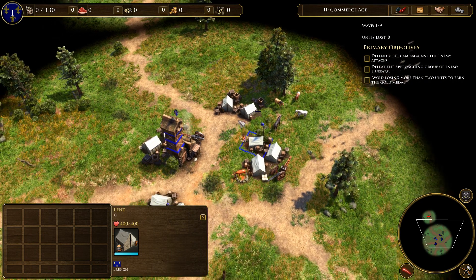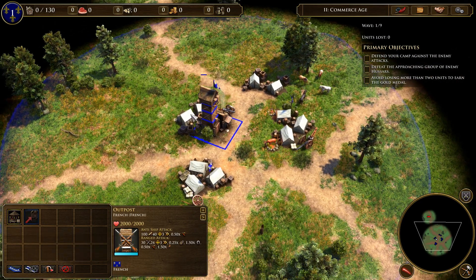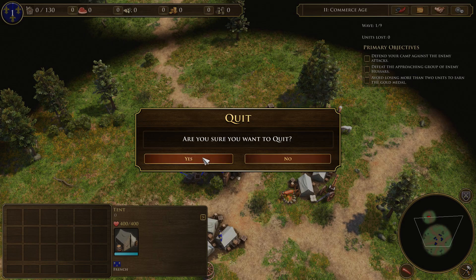Defend your camp against attacks — that's just an outpost. Let's go to a different mode because I wasn't listening anyway. So there's that mode.